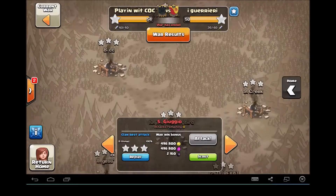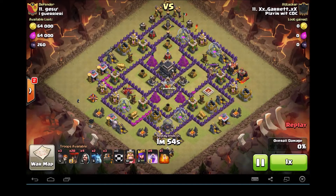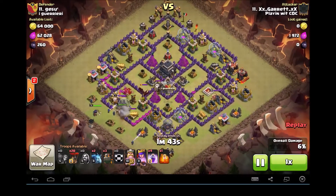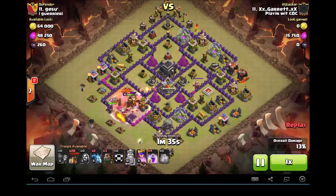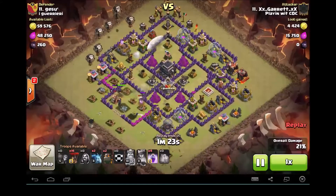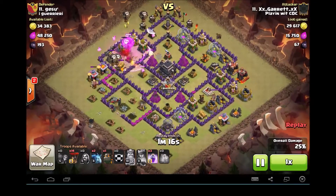Next up, we've got Garret versus the enemy 11. Garret is bringing a cold blooded loon attack — a little bit of a twist here. He's only bringing three hounds, one golem, and four extra loons. He's got 20 loons and a couple minions. I think the reason he did that is because these are not upgraded air defenses. When I face these and just do the traditional cold blooded loon attack, sometimes I don't get the last hound to bust — sometimes two don't bust. So Garret's just bringing three hounds. The air defenses are very easy to get to, so he knew they weren't going to be taking much damage. And it works out perfectly.